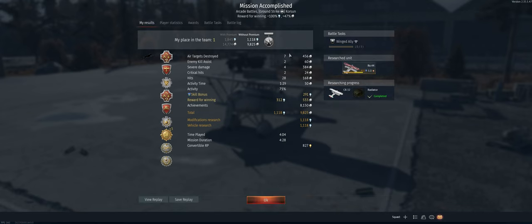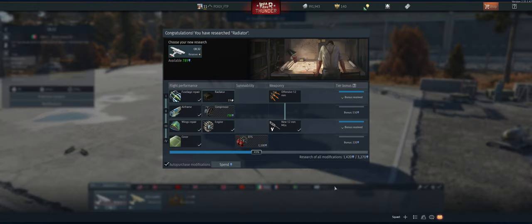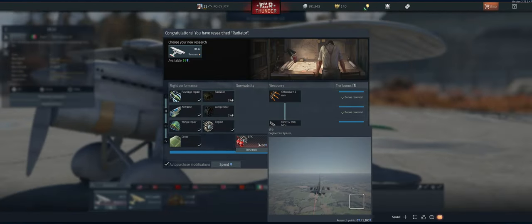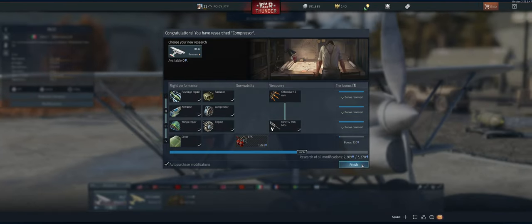We'll take it - we ended up with seven kills, didn't die, got survivor and most kills without dying. First place on the team, and that should have gotten us towards spading this thing. Let's see what we did. Nice - got radar and compressor, now we just need the fire system. Hope you guys enjoyed the video and I'll catch you on the next one.